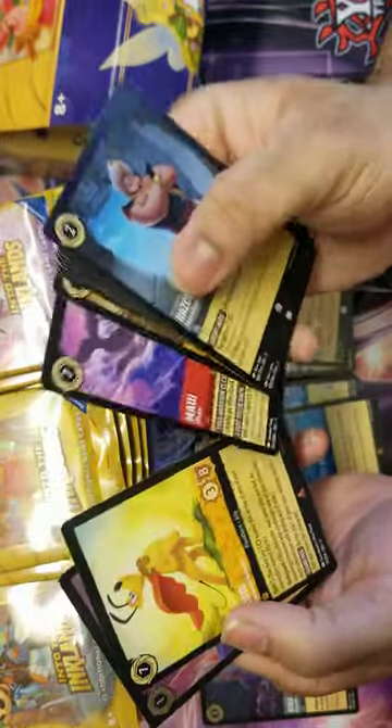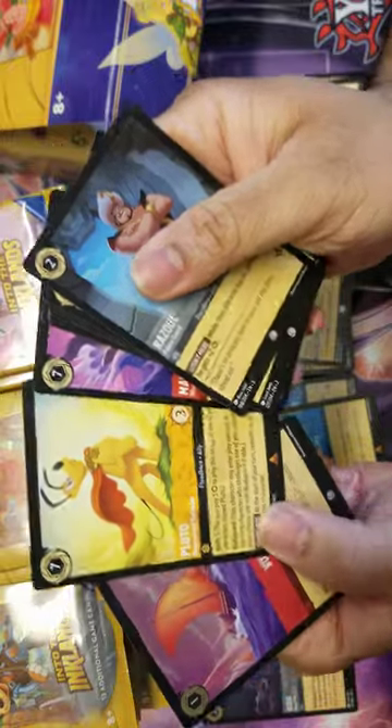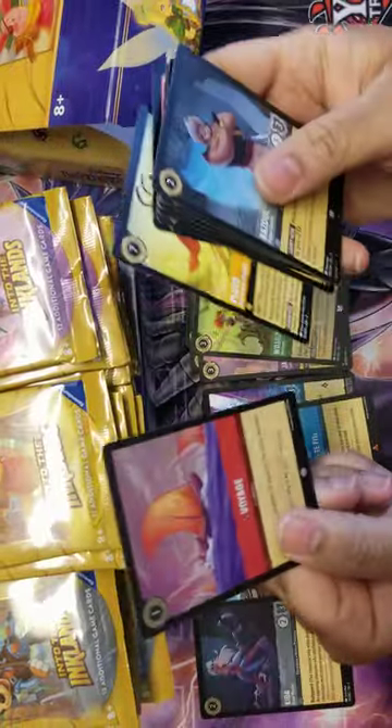Rollie. We got Whale Maui, a really good Pluto - this Pluto's amazing - and a Voyage Super. That's awesome. Holographic Voyage.